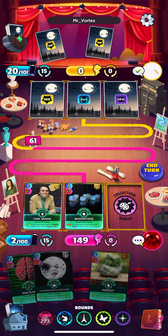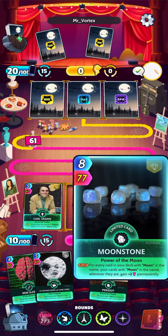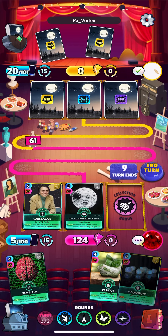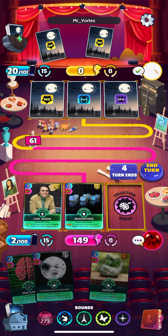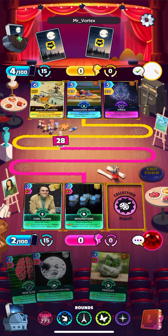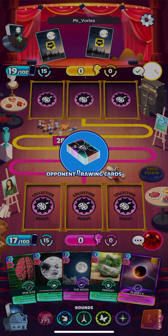Hmm, so if I did that... do I want to do it like that, or do I want to cycle better? Yeah, let's do it like that. Decisions — really want to get that Moonstone down and get that perm going. Alright, we got 17 energy.